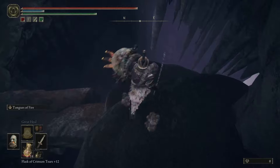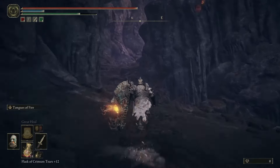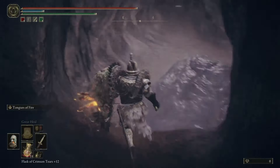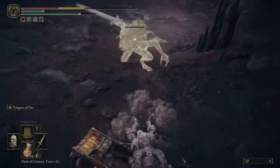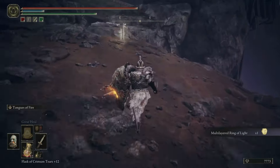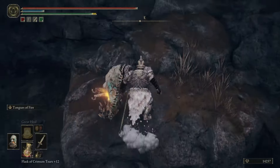Then drop down to your left, drop down again, drop down onto the little bridge, go across, go to your right. Continue moving forward avoiding the sledge things, go up to your right, drop down, continue forward. You'll probably have to kill this enemy, but you will get a spell once you kill him — the Multi-layered Ring of Light incantation. Then proceed to your left, jump across the gap, and then jump across the gap to your left.